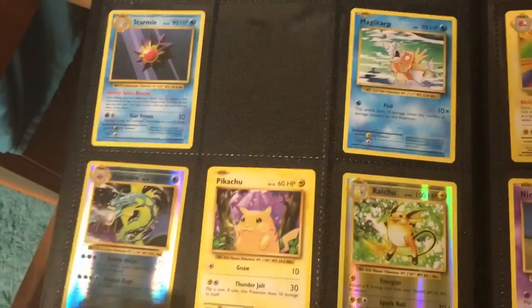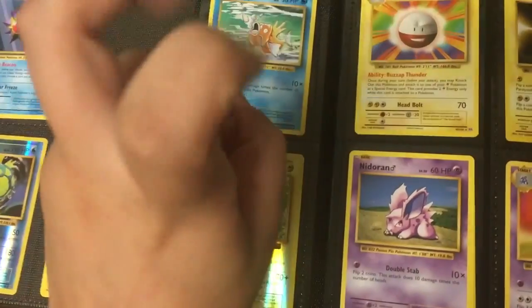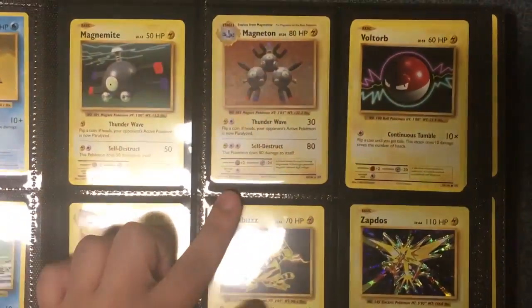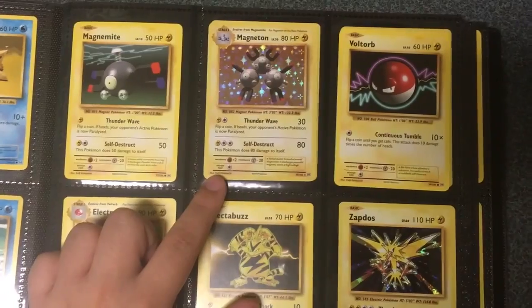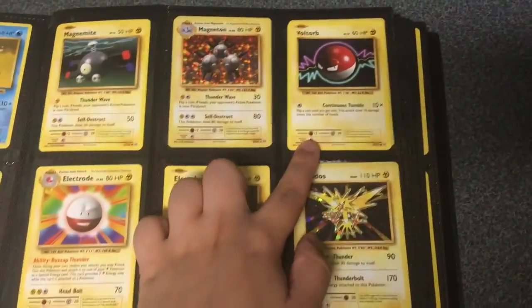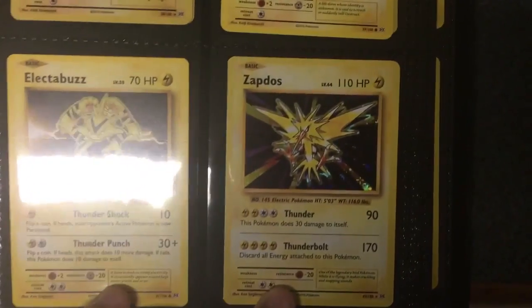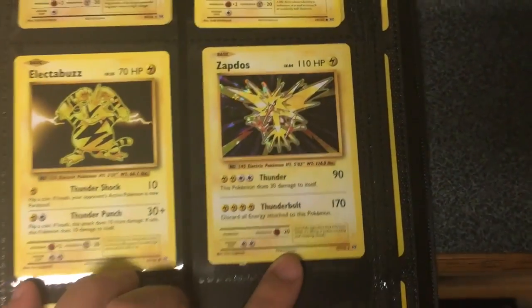I have Magikarp, Shiny Gyarados, Pikachu, and Shiny Raichu — or Reverse Raichu as they officially say it. I have a Magnemite, a Holographic Magneton — I have two of these, if you looked at my last box opening you'll see me getting my second Magneton. I have a Voltorb, Electrode, an Electabuzz, and a Holographic Zapdos with 110 HP, Thunder of 90, and Thunderbolts of 170.